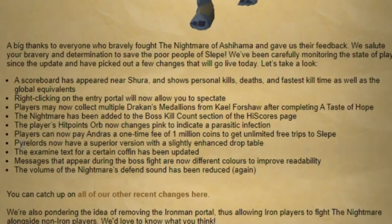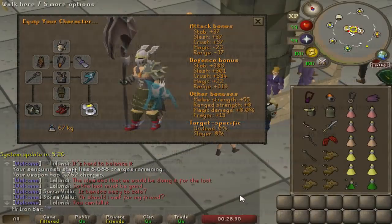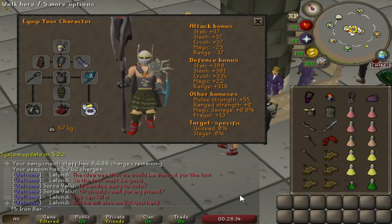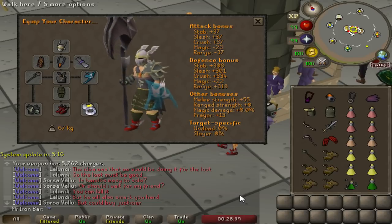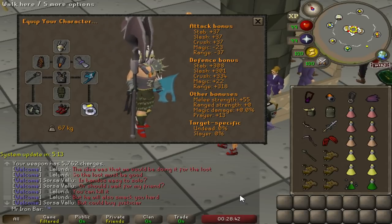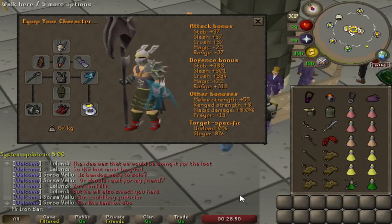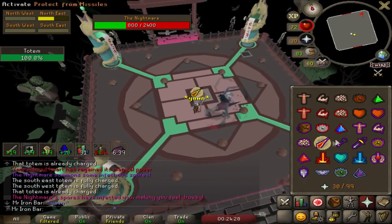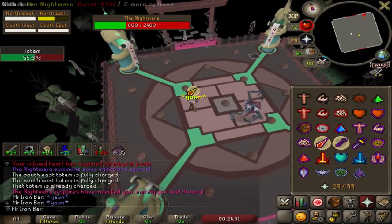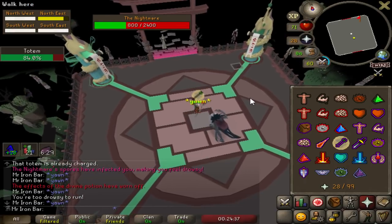Some much needed quality of life updates came to Nightmare. My favorite is that the player's hitpoints orb now changes color to indicate parasitic infection — that's amazing. Solo Nightmare is actually the fastest way to get a drop on average, because the boss can only give one person a chance at a unique per kill. Mathematically, a 20-minute solo is faster than, say, five kills in a five-man group at 25 to 30 minutes total. So it's time to actually master the solos.